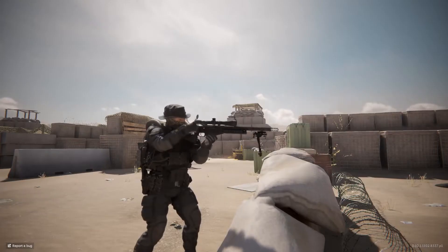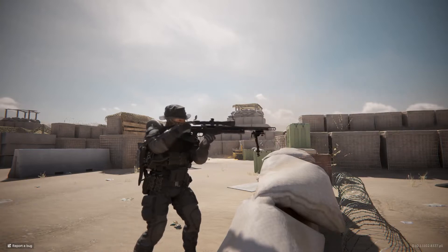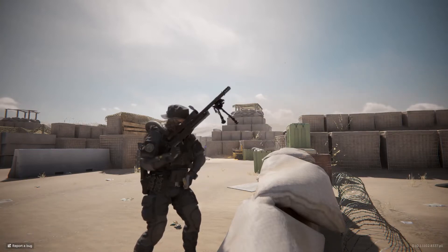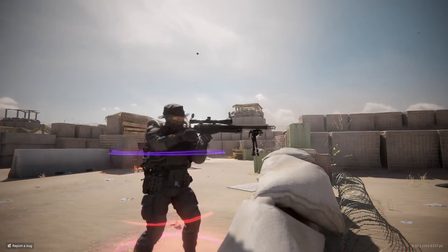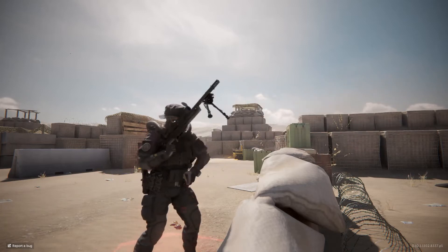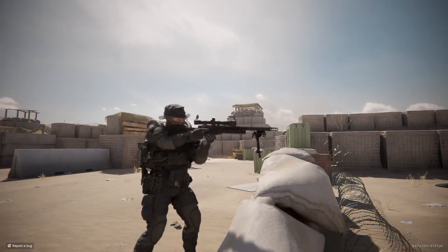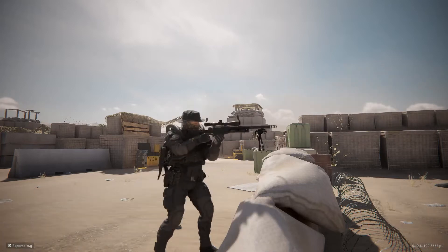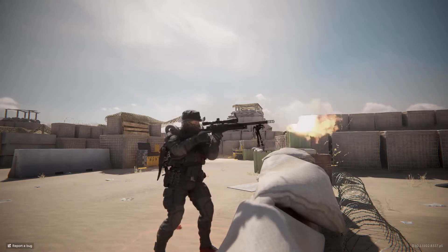His ability is called Barrage. When used, it allows you to stay in scope while firing and improves fire rate and weapon control. Damage of the primary weapon does not drop with distance to the target. Any hit on an opponent from the primary weapon inflicts Barrage on them for the duration of the ability, and the operator is marked.